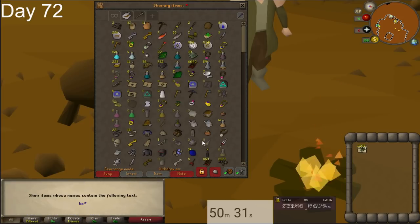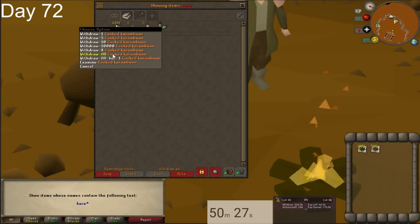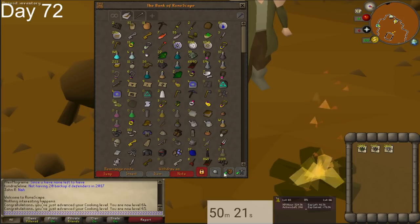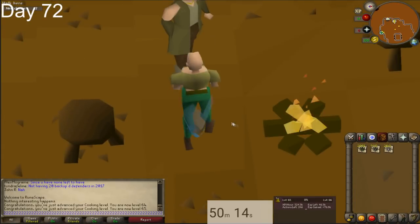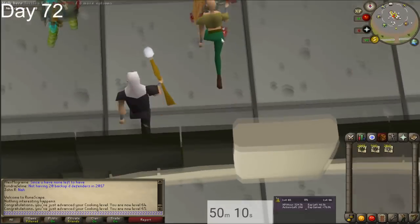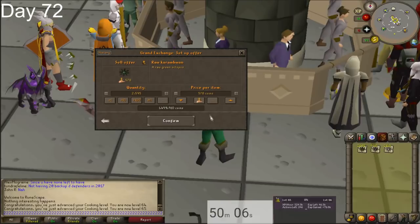After you hit 65 cooking, head back over to the GE and sell all the remaining raw karambwans and cooked karambwans you have. As long as you weren't extremely unlucky or prices haven't changed a ton since this video was made, you should only lose a couple hundred k. When I made this video, raw karambwans were around 550 and cooked ones were around 720. You can probably see the prices in the video where I'm buying and selling them.